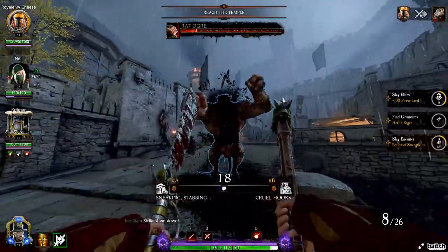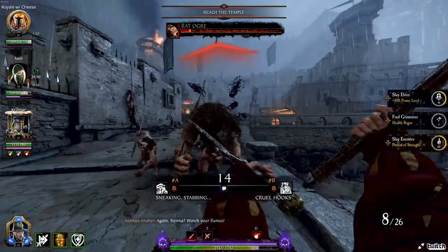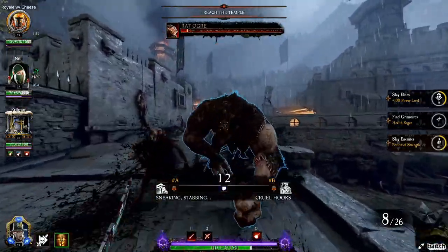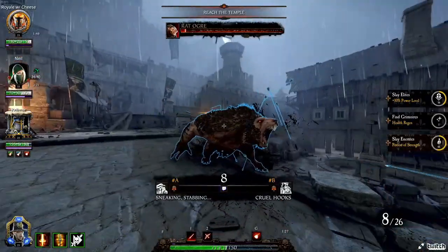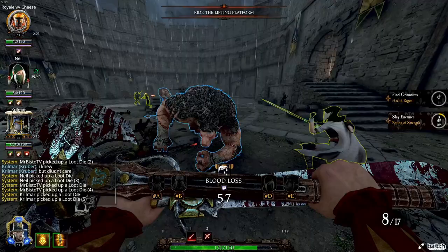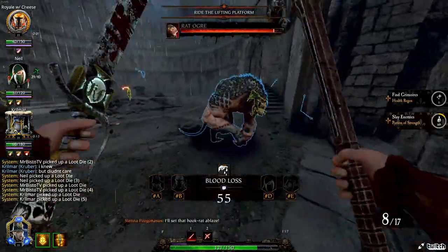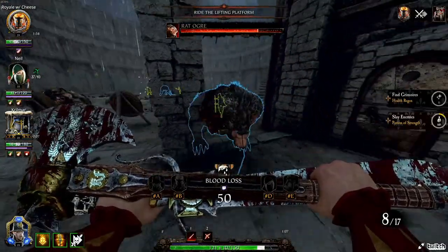At level 25 we have chosen Always Prepared. When you use this with Scrounger on the Griffin Foot Pistols, you hit a breakpoint giving you 2 ammo gain when Scrounger procs, as opposed to the usual 1 ammo. Finally, our level 30 talent is Fervency, which gives the Witch Hunter Captain guaranteed melee crits for 6 seconds, although the rest of the team does not gain anything from Animosity.